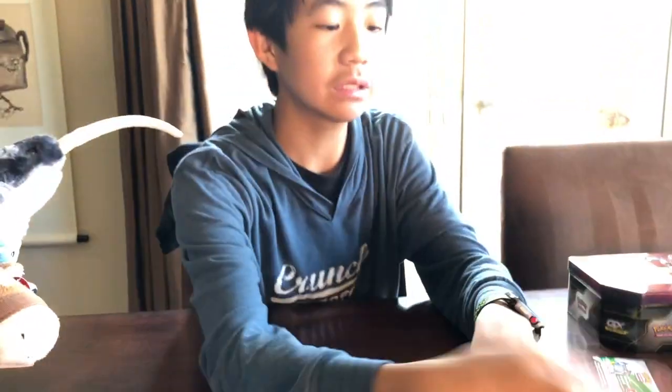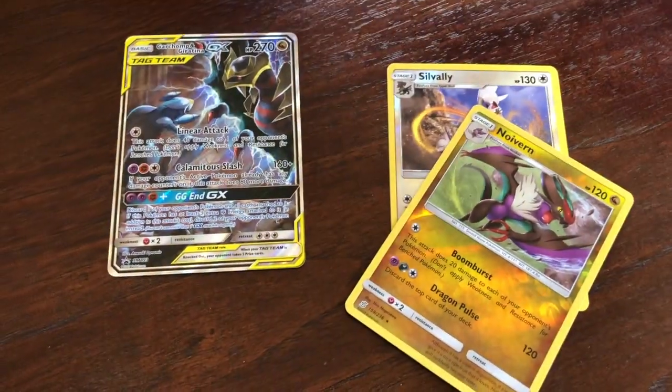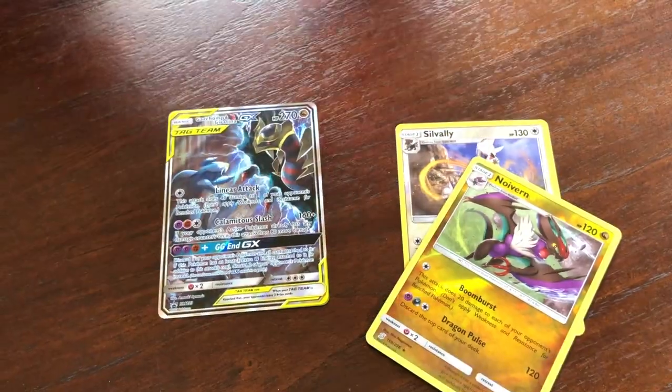That's alright, guys. Honestly, that counts like two holos — that's not bad. This made the whole thing worth it. I love guaranteeing the Origin Form as well as Garchomp. And got the Garchomp stuffy after all! That was nice — a bit of nostalgia. We got the metal thing, we got the pin.